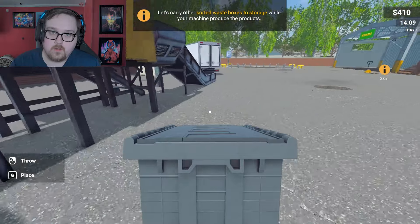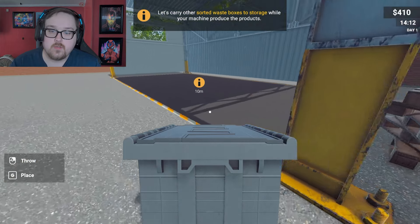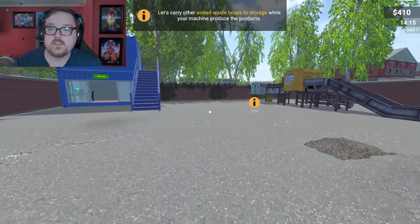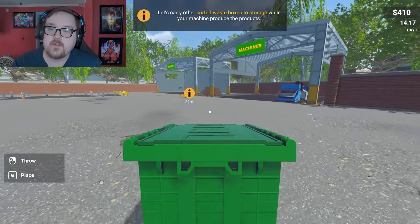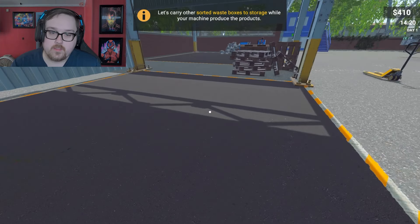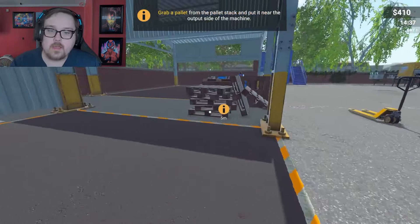Carry the other sorted boxes to storage while the machine produces. So storage — I don't have to sort the other things yet. The machines are definitely color coded to your bins — that's good to know. Look at it — it's art, very very nice.